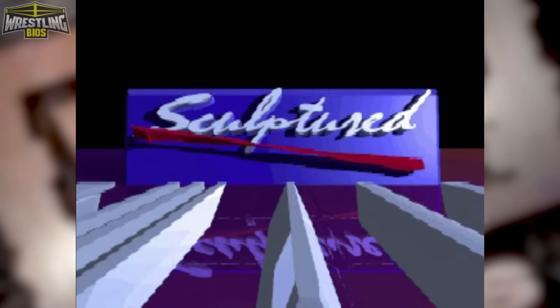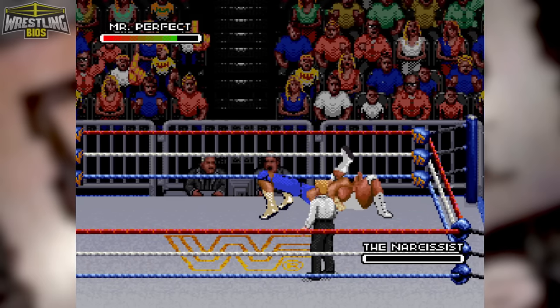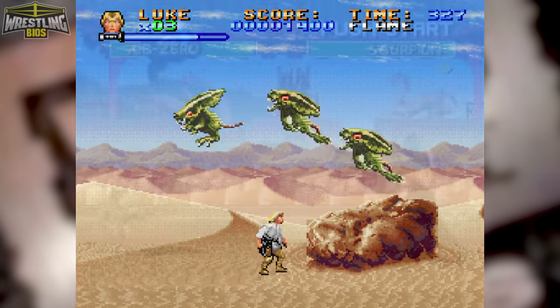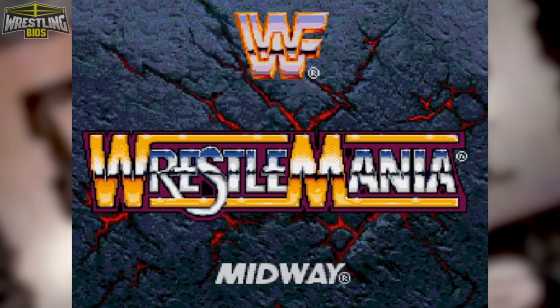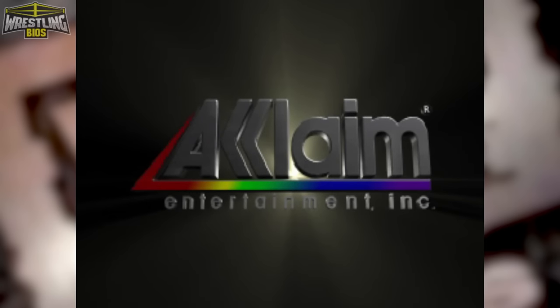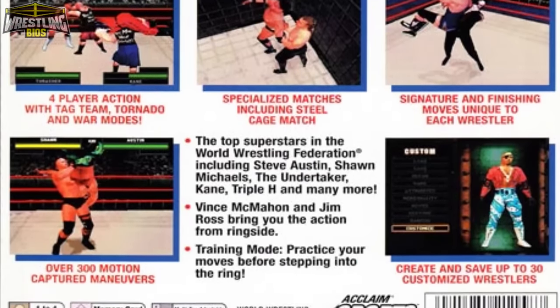Sculptured Software developed some classic WWF games such as Super WrestleMania, WWF Raw, and WWF Raw. Not only that, they developed the original Star Wars trilogy on Super Nintendo, they ported Mortal Kombat 1 and 2 to the Super Nintendo while bringing Mortal Kombat 3 to both the Super Nintendo and Mega Drive, and they were also responsible for the home ports of WrestleMania the Arcade Game. The company was eventually bought out by publisher Acclaim Entertainment in 1995, and by December of 1997 the team was renamed to Iguana West. Two years later they would get renamed again to Acclaim Studios Salt Lake City, but when Warzone was in development the team was known as Iguana West.